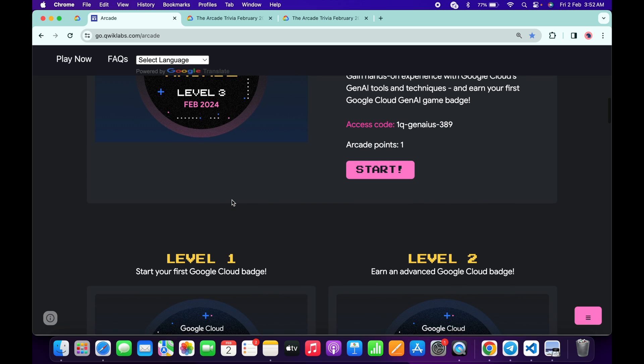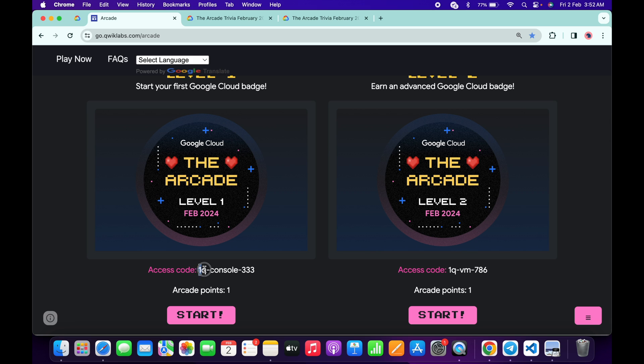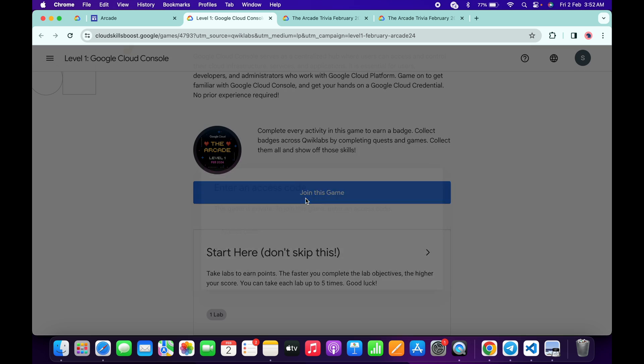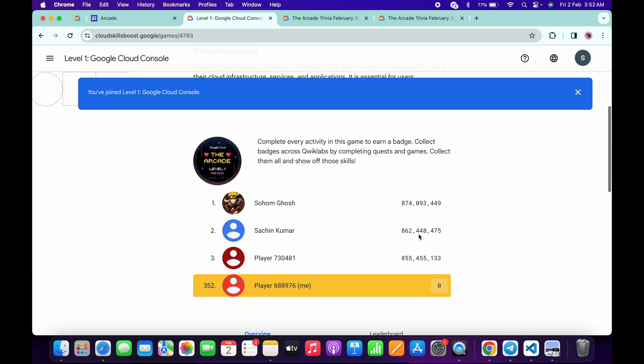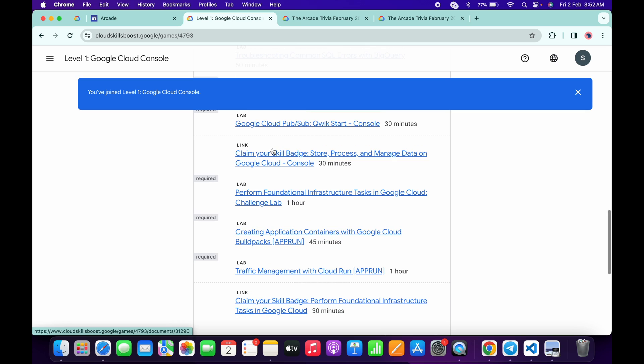If you scroll down the Arcade page again, you will see all the games are live now. What you have to do is copy the access code, click on the Start button, scroll down a little bit, click on 'Join this game', paste the access code, and then click 'Join this game'. Now I noticed most of you guys have two doubts.